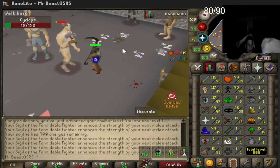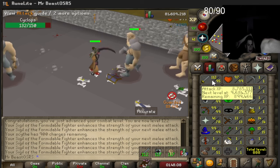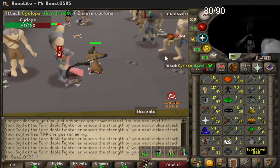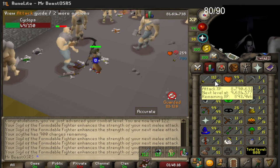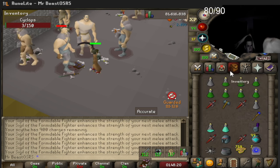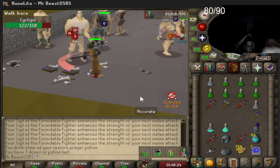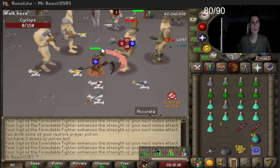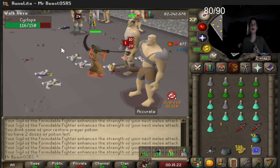4 more attack levels — roughly 3.5 to 4 mil XP. Only 900 charges left so we gotta run to the bank for more prayer pots. We gotta test the theory of fishing for sigils to make bank, so we're actually going to bond up a second account — not swapping everything, just seeing how much gold we can make on it.